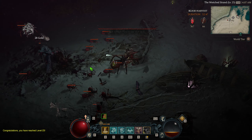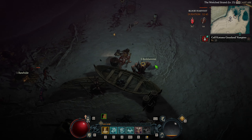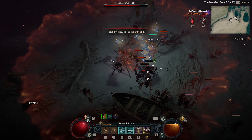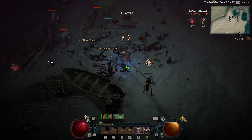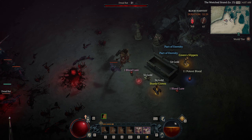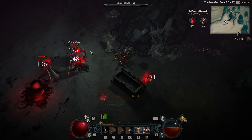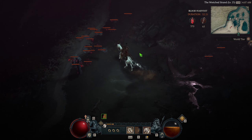Blood Harvest-specific resources are also the opposite of Helltides. In Blood Harvest, you'll be farming both Blood Lures and Seeker Keys, but these resources do not go away when the Blood Harvest ends. You always keep these resources and you don't lose any when you die. So when looking at both these open world events from a top-down view, they look pretty similar, but once you get into the specifics, they're very different — and I think a lot of these differences is why Blood Harvest just plays so well.